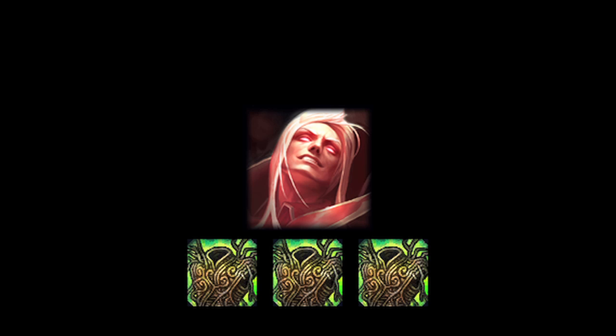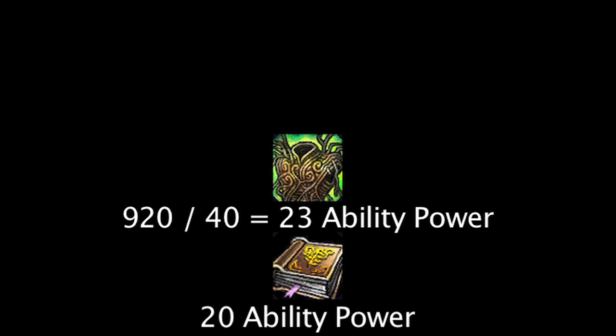In conclusion, the amount of extra damage health items allow one to deal with Vladimir is not enough to warrant a build such as triple Warmogs Vladimir. In fact, the amount of ability power one would gain from purchasing a Warmog's Armor is only 3 greater than that of an amplifying tome. While the ability power granted from buying health-boosting items as Vladimir is helpful, one should not expect to do much extra damage from abilities other than Sanguine Pool.